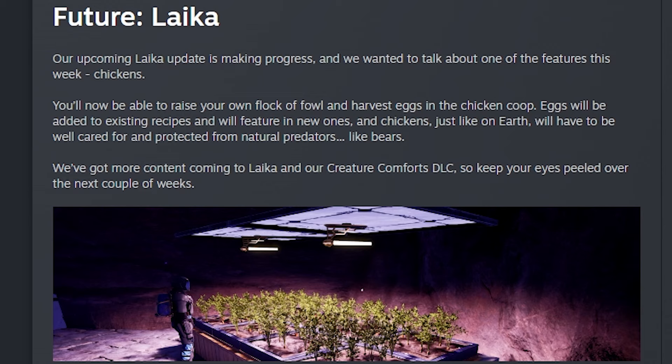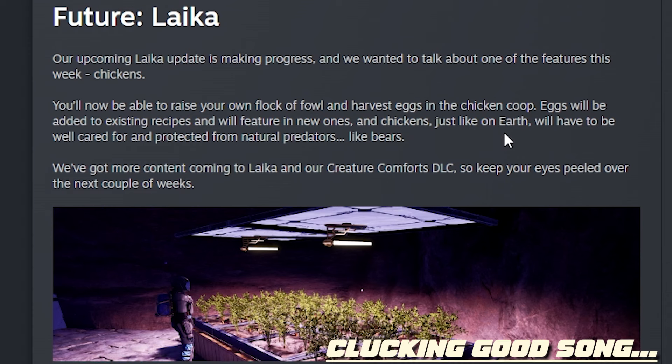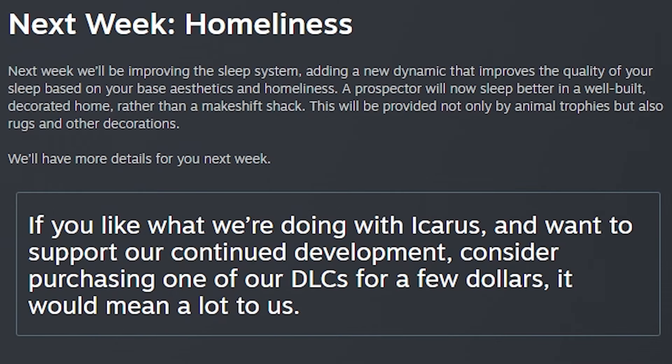You also get some future news about the Laika update. One of the features they wanted to talk about this week is chickens. You'll now be able to raise your own flock of fowl and harvest eggs in the chicken coop. Eggs will be added to existing recipes and featured in new ones. Chickens, just like on Earth, will have to be cared for and protected from natural predators like bears. They'll give us more updates over the next coming weeks.